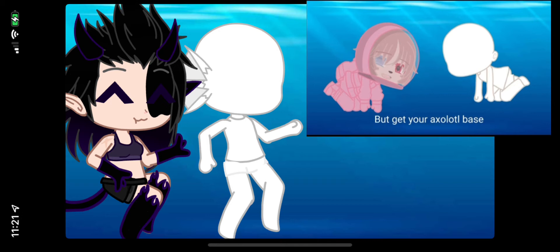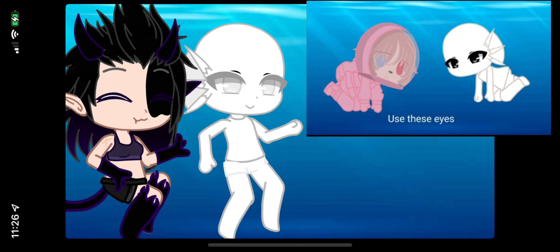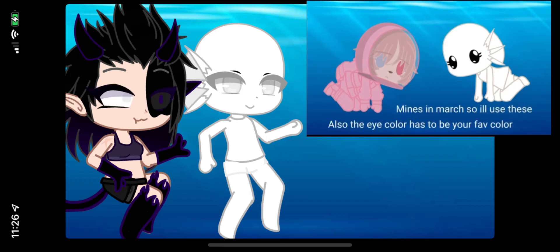Start with your axolotl base, then let's do the eyes. If your birthday is in January, February, March, or April, put these eyes. If your birthday is in May, June, July, or August, use these eyes — should be kinda simple to make. If your birthday is in September, October, November, or December, use these eyes.